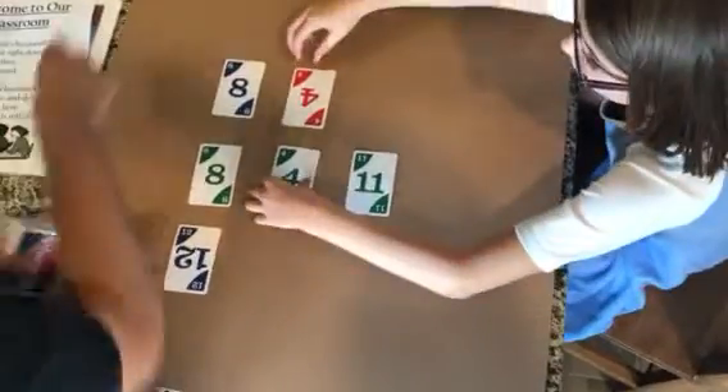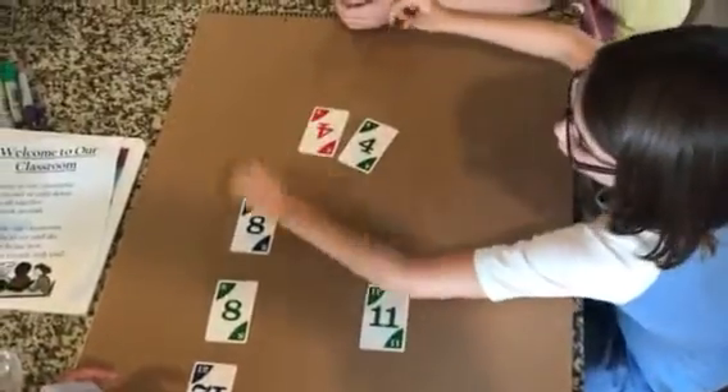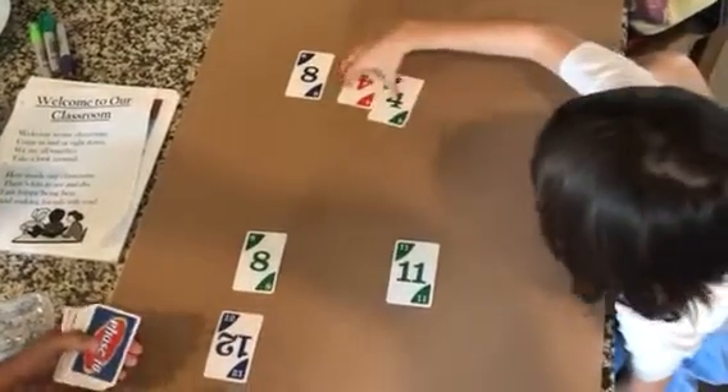You see a numbskill? All right, let's see it. Four plus four equals eight. Perfect. So you would take those cards — that's your numbskill.